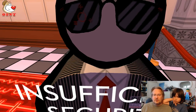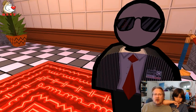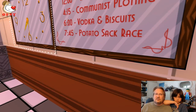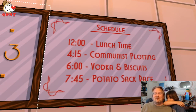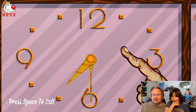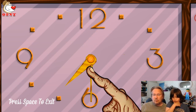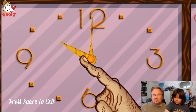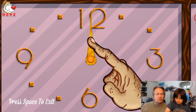'You have insufficient security clearance — I'm afraid I must ask you off-premises.' We must leave. I hear a clock ticking. The schedule says: lunchtime — communist plotting, vodka and biscuits, potato sack race. We can click on the clock. I have a hand — I can move the time around. Should I make it 12 o'clock? Was that lunchtime? Then press space to exit.